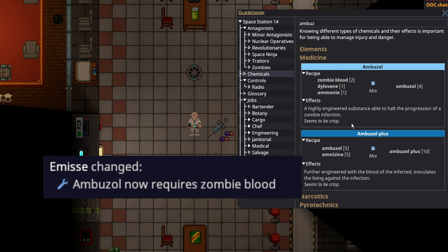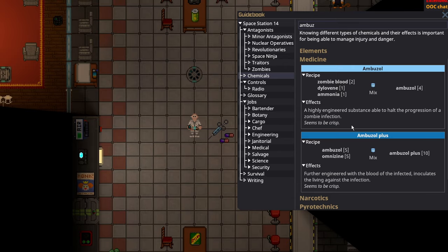Ambazol has been changed. Ambazol itself now requires zombie blood, and Ambazol Plus now requires Omnis, meaning you cannot preemptively make Ambazol before a zombie outbreak starts.